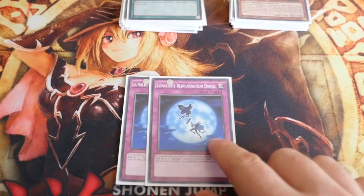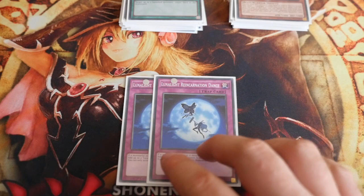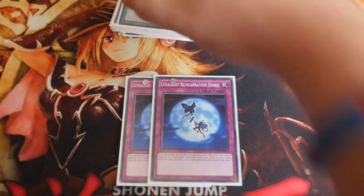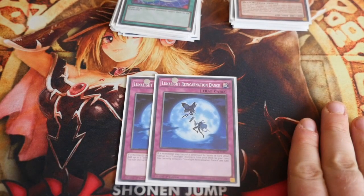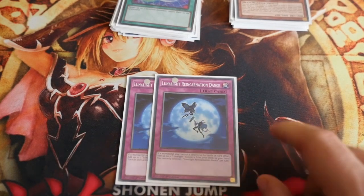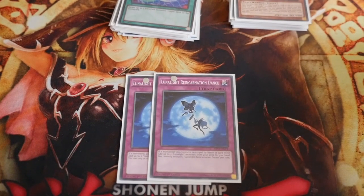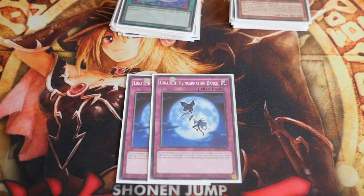2 Lunalight Reincarnation Dance — I did have this at 3 and dropped it to 2 because of the search effect on Perfume. If any monster you control is destroyed by battle or card effect, you can add 2 Lunalight monsters from your deck to hand, once per turn. So if you've got a full field and haven't got a Wolf, it helps you get Wolf, Blue Cat, Rabbit — anything you really need.